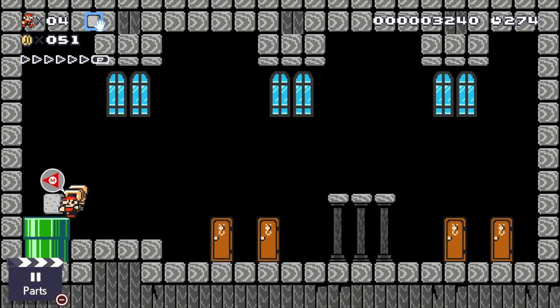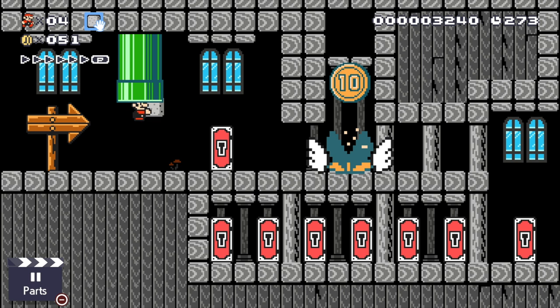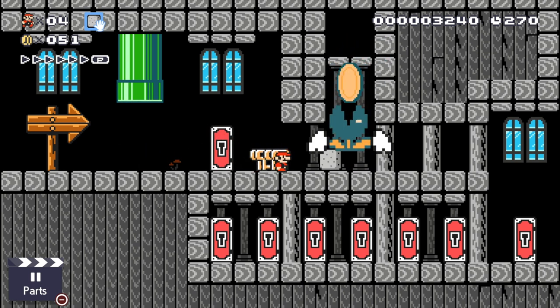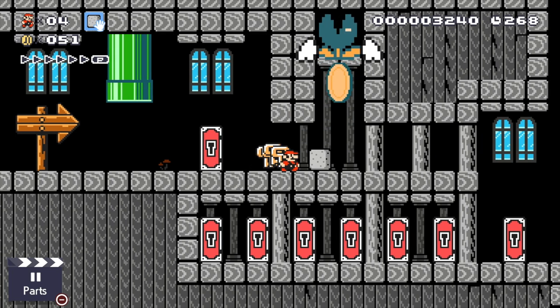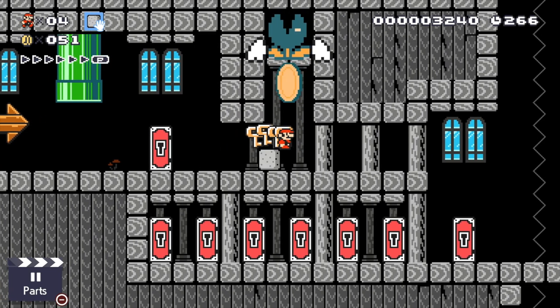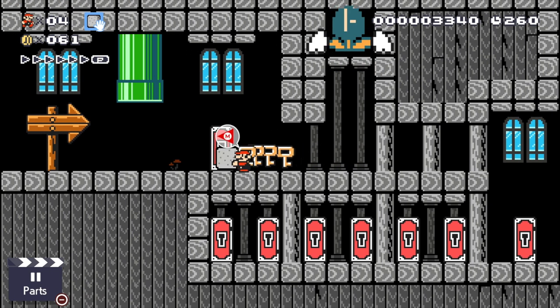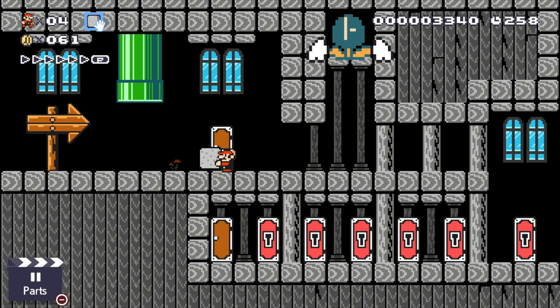You need the stone for two things: one is to complete the level, and the other is to grab this 10 coin. If you throw the stone there, it will give you a clear path to do a small jump — don't jump too high — to be able to pick up that 10 coin.